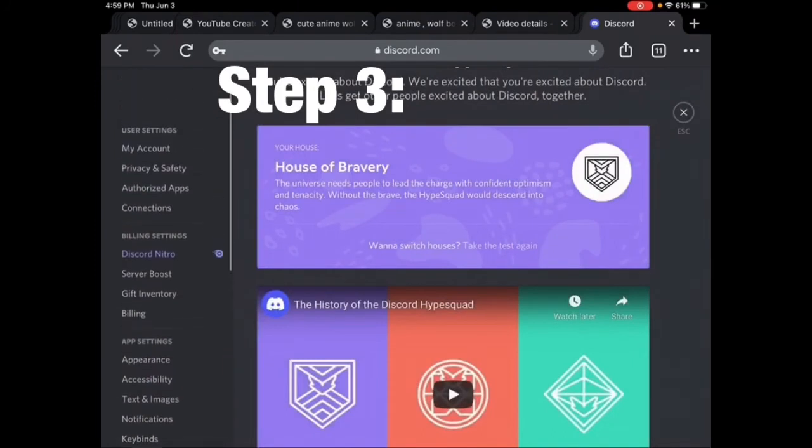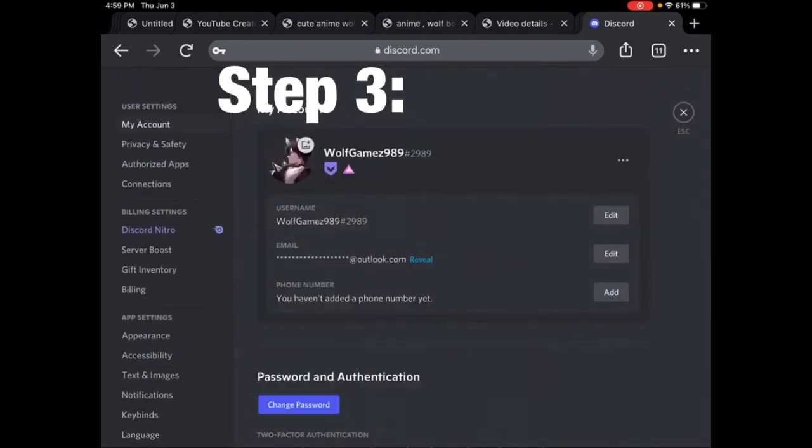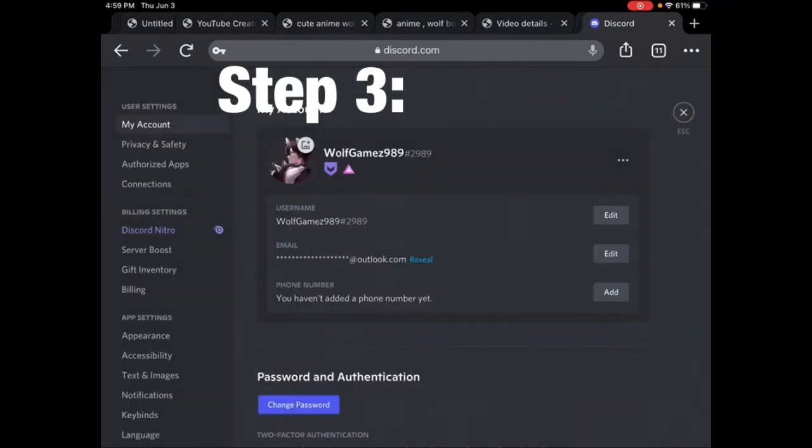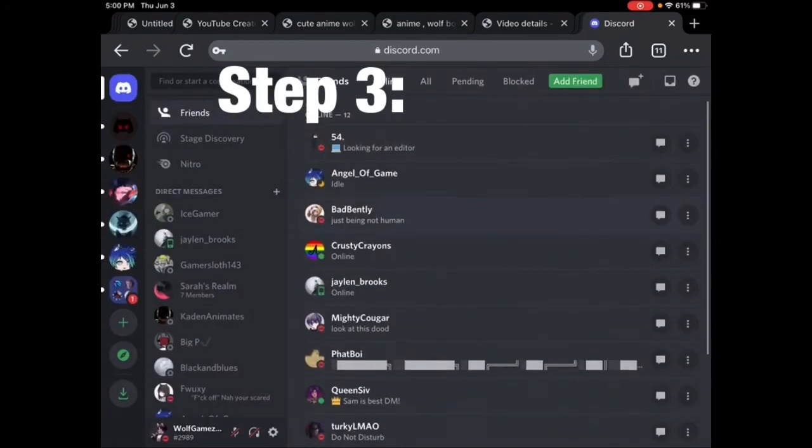Then you're going to want to go to the Discord app, and it's going to show the badge you have right next to your profile character.